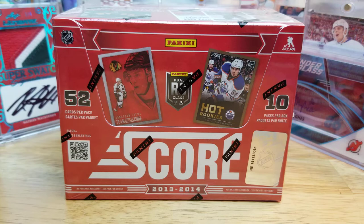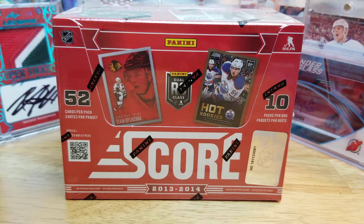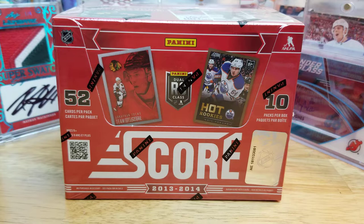Hey, hello everybody! Card Days at Hockey back again with a jumbo box of 2013-14 Score, often known as probably the only decent year of Score. I picked these up at my local card shop for $69 a pop. Based on my online readings, we're supposed to get two autographs and a memorabilia card in each box, since this is 520 cards — 10 packs with 52 cards each.